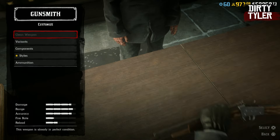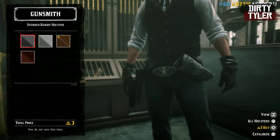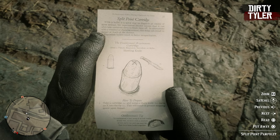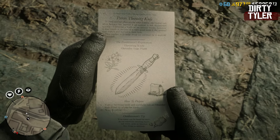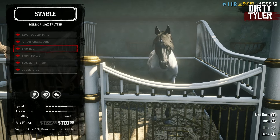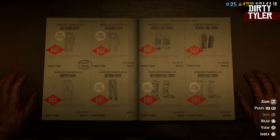Weapons-wise, there is 40% off sniper rifles, 40% off throwing weapons, and 40% off offhand holsters. You'll also find 30% off pamphlets for split point cartridges, poison arrows, and the poison throwing knife. Over at the stables there is 30% off Missouri Fox Trotter horses, and at the tailors there is 40% off all dresses and 40% off chaps.